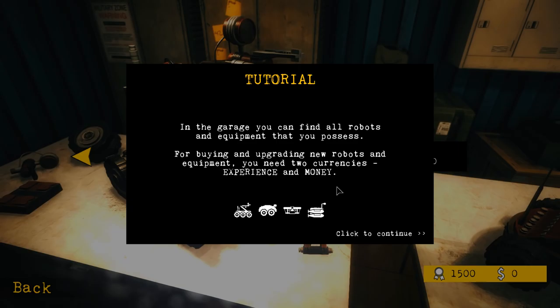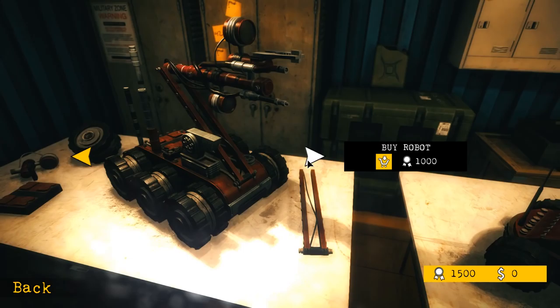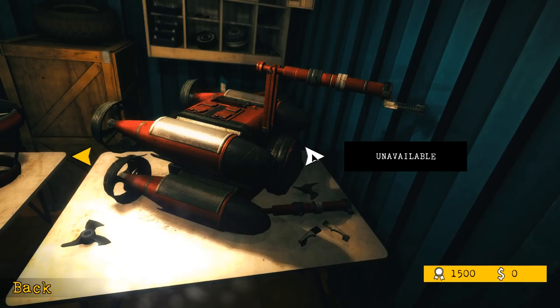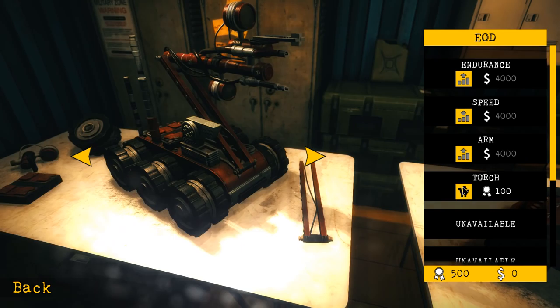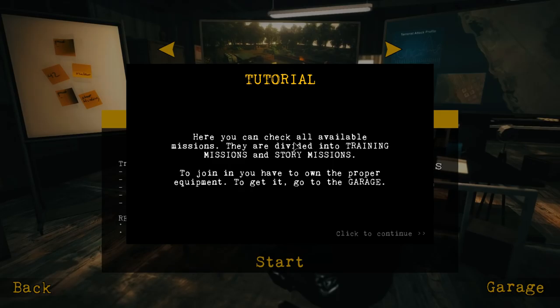For buying and upgrading new robots, suits, and equipment you need two currencies — experience and money. Experience is used to buy new robots and equipment. Money is used for upgrades. I can buy that for a thousand? It's a little RC car-like thing. There's a drone. So we probably have to buy this — let's go ahead and buy this. EOD! We can upgrade the EOD: endurance, speed, arm, torch. We'll probably level these things up pretty quickly.